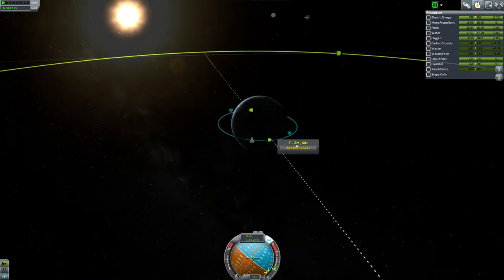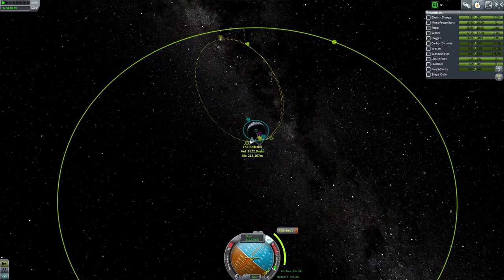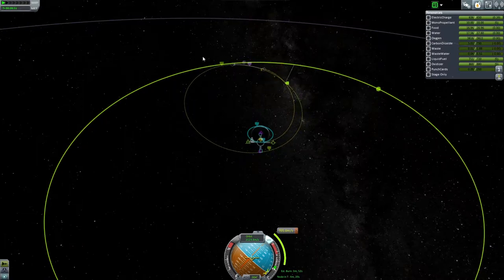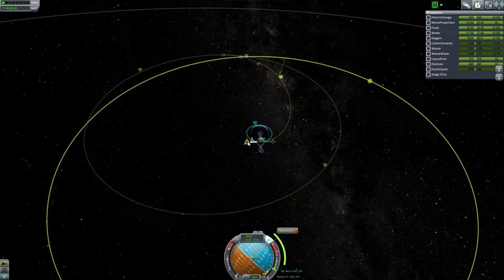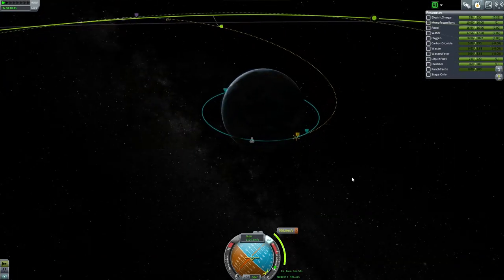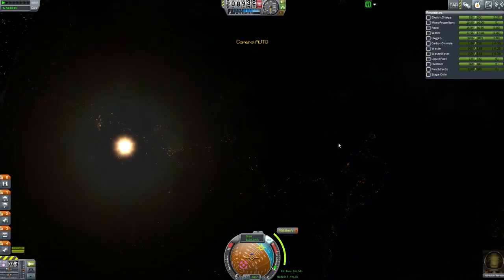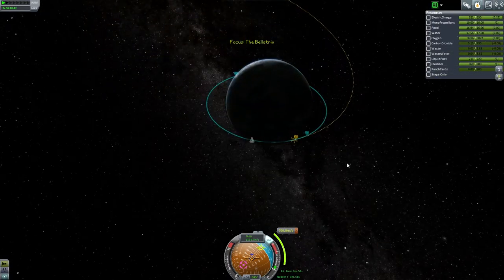We're going to raise our apoapsis to intersect the moon's orbit. We want to come in on the outside - approaching from the far side as if making a large pass, much like our previous mission to the moon. We just need to find our maneuver marker. P.S. - between recording the last episode and this one, I installed another update of B9, since they keep updating like madmen, and also a new update to Ferrum. There may be some changes you'll notice even if I don't.